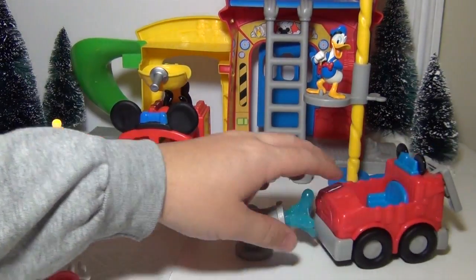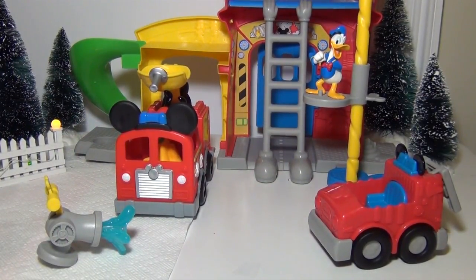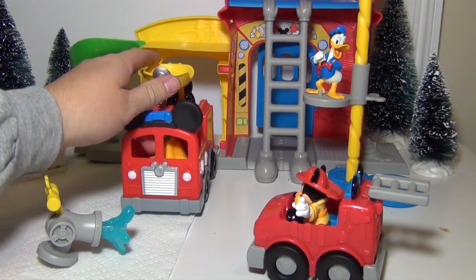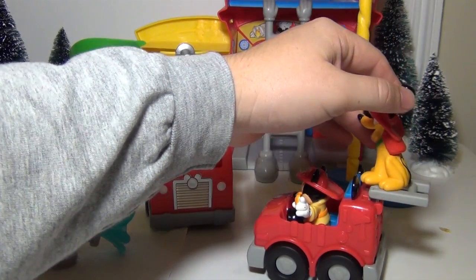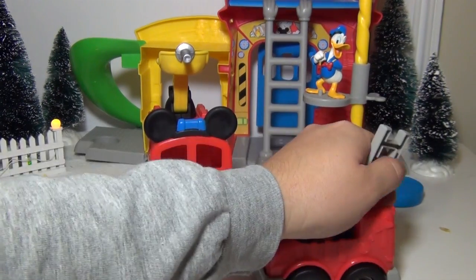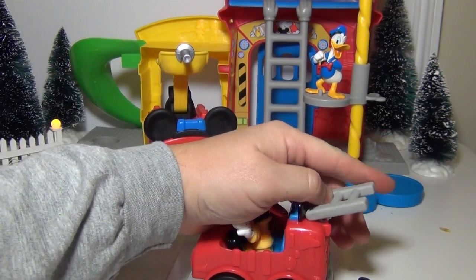The Funny Firehouse also comes with a small car for Mickey and Pluto. And if you want, Pluto can actually ride on the back of the ladder — just like that. And when they get to the fire, the ladder can be taken off, or it can be put all the way back down.